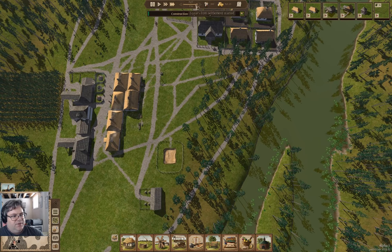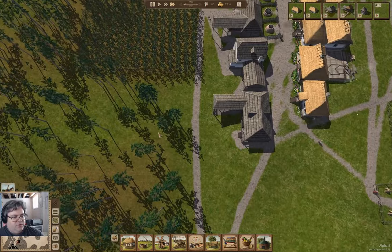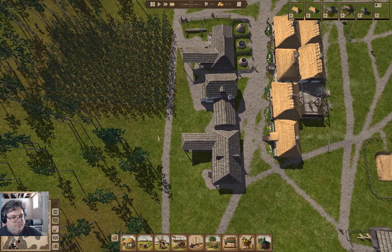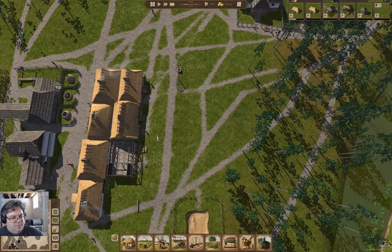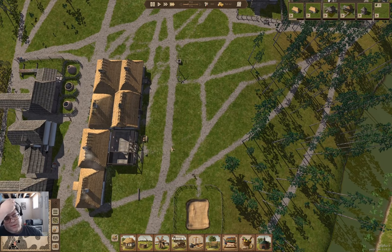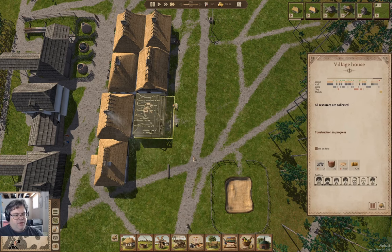We've got another house built — that's two open houses now. We're going to have a third open house in there real quick. I think I'm going to end up putting some sort of row house along here. This here will get itself built and we'll have three houses open.